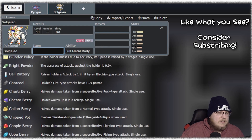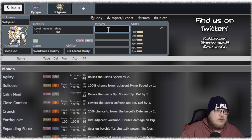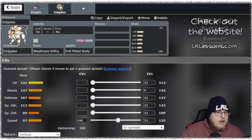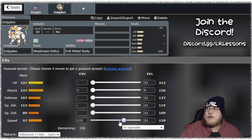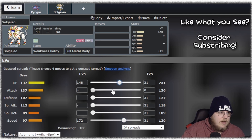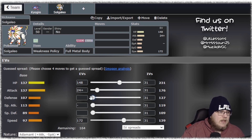Personally I like Weakness Policy the best. You could play Lum Berry, Life Orb, whatever, but I think Weakness Policy is just the best because it allows you to be more bulky and invest in speed without having to sacrifice a ton. I think there is a perfect speed number for Solgaleo and I think it's 139. This lets you outspeed Regieleki with Tailwind, putting you at 278. It means you don't have to invest a ton into attack because you're going to be at plus two, and it lets you put more into your defenses.